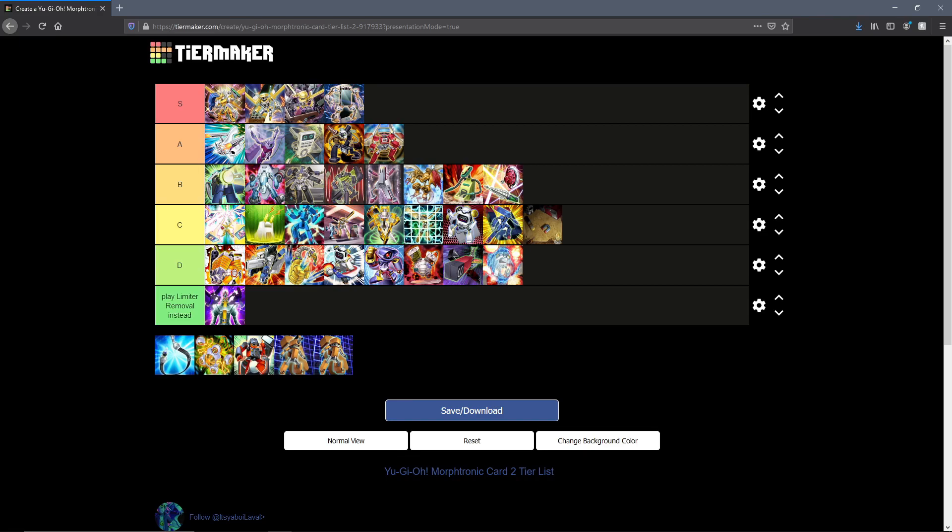Next up we have Morphtronic Cord — an equip spell that you can equip to a Morphtronic, and when that monster changes its battle position you can destroy one spell or trap card on the field. Yeah, Mystical Space Typhoon was once limited, did you know that? And yeah, every archetype kind of needed a way to work around that, I guess.